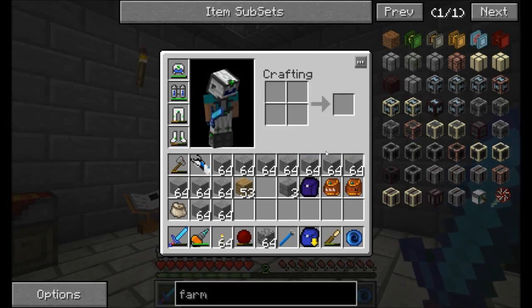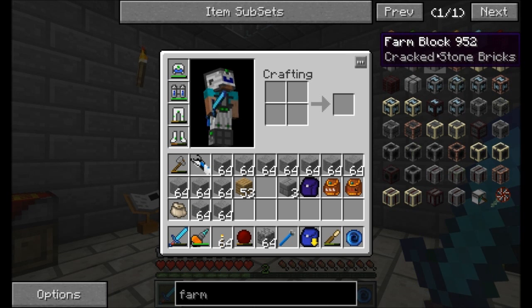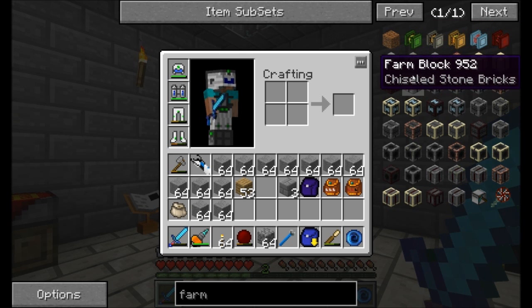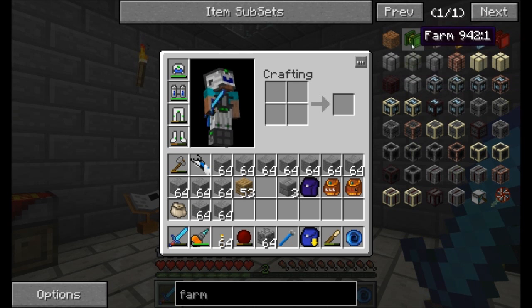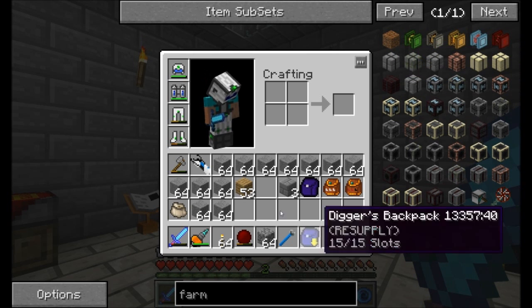Now you can make these multi-block farms out of a couple different types of blocks. Specifically, you can use stone bricks, mossy stone bricks, cracked stone bricks, the clay bricks, and you can also do smooth and chiseled sandstone, nether brick. Those are the different ones we can use.